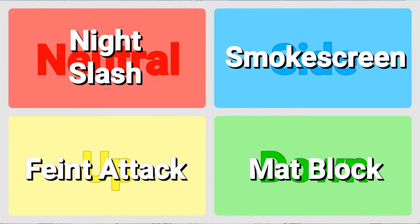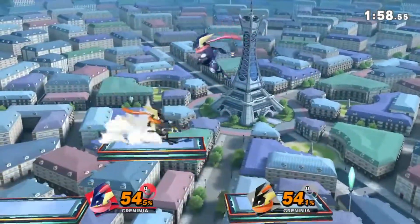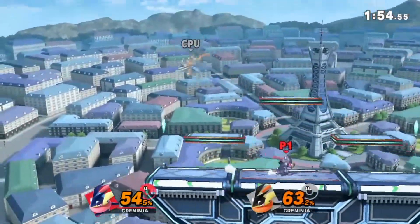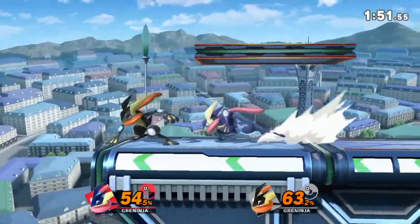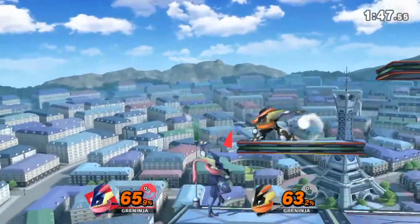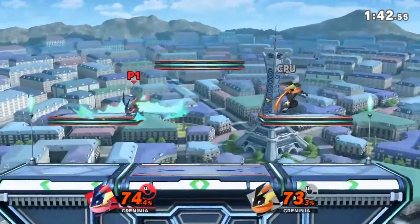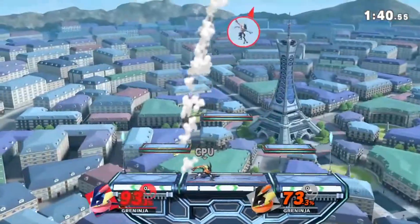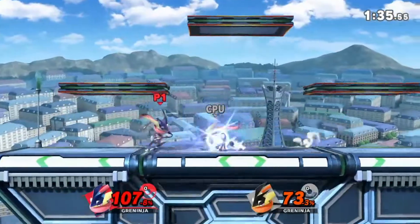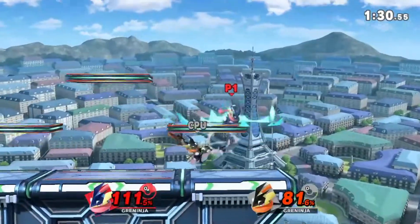Down special is Matte Block. This is a move practically exclusive to Greninja in the Pokémon games. When performing this move, Greninja would quickly pull out a mat and hold it in front of him, blocking any attack dealt to him from the front. When a move hits the mat, he would get a buff that reduces the amount of knockback he takes by 10% for 8 seconds. This buff cannot stack with itself. I know this move seems kind of odd, but because it's a practically Greninja-exclusive move, I decided to throw it in there anyway.